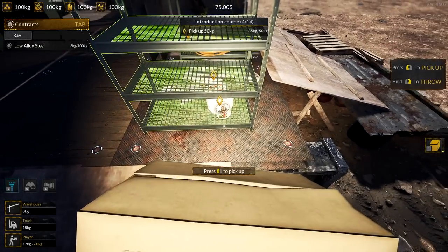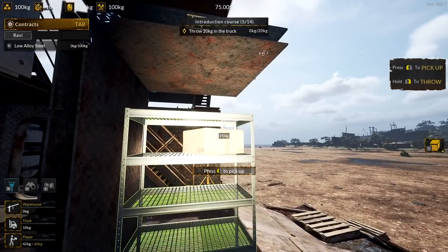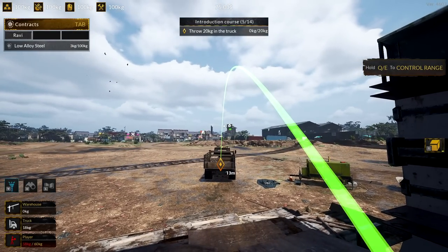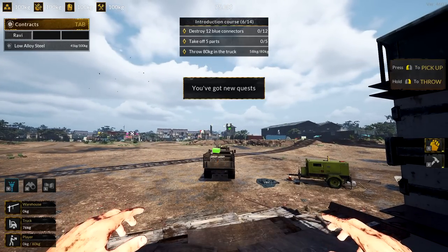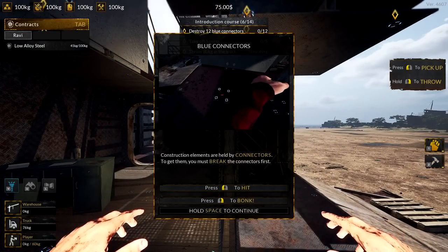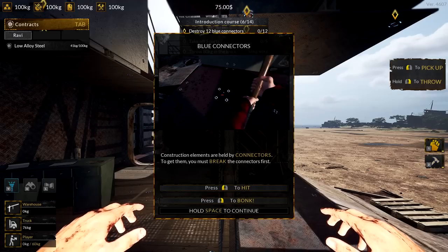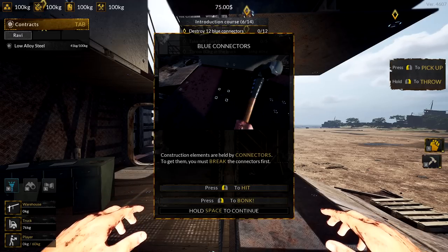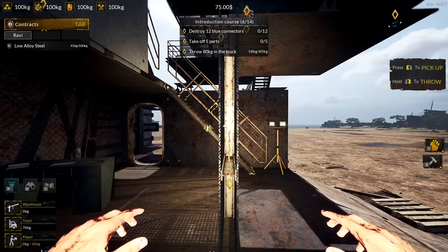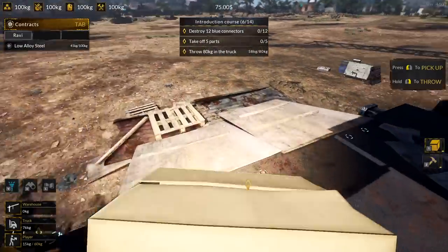We have to pick up all this stuff. Our max weight we can carry is 60 kilograms, shown bottom left. This is probably going to be heavy as hell. Let's keep picking up whatever we possibly can. We're going to do two for the hammer itself and hit them - okay we have to hit them and also 'boink'. I gotta find out what boink is - we're going to have to try that out. We have to do connectors and stuff.